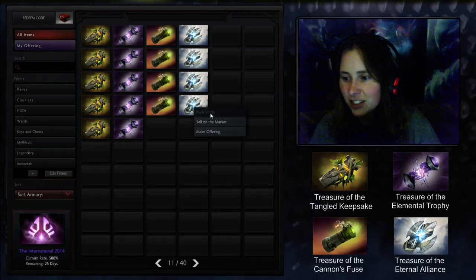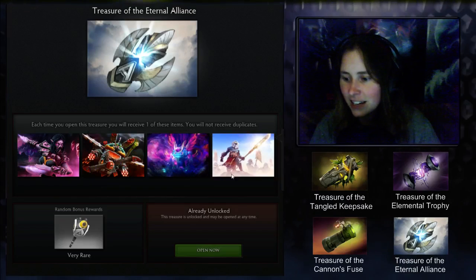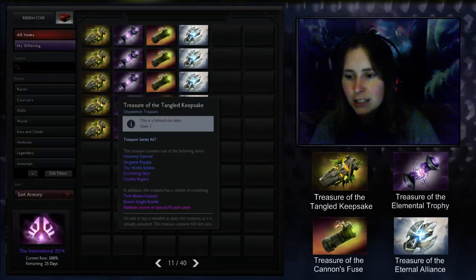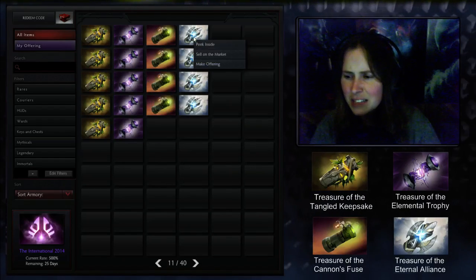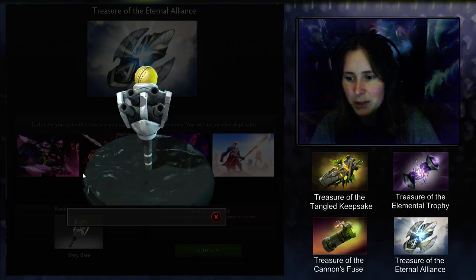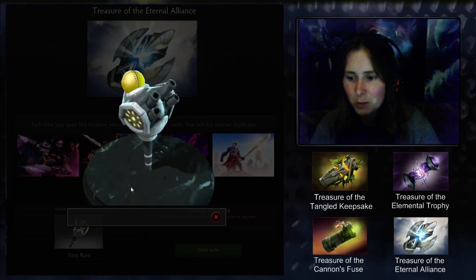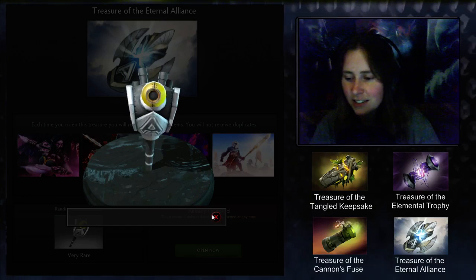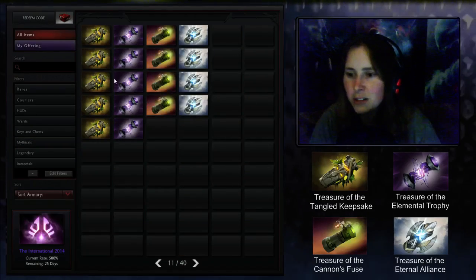One more - we've got the Eternal Alliance box, because obviously Alliance needs more money. These three boxes are $2.50 each, which is the usual thing, but this one is like four bucks per box - that's ridiculous. The bonus reward I have to say is kind of meh - it's a little ward with an A on it. It's mechanical, it's okay.